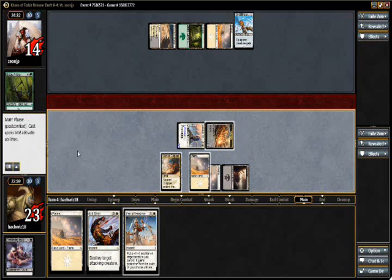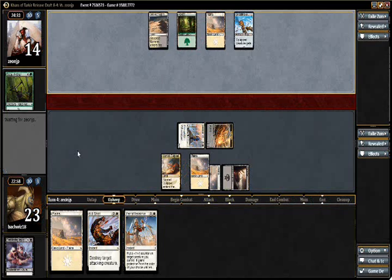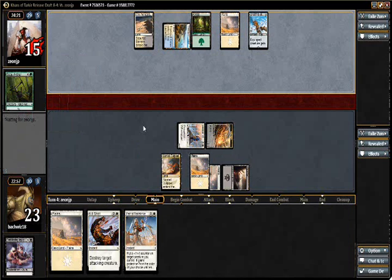This is a Sultai Archer. Well, this game started off pretty well. Unfortunately, now he gets to go morph plus equip. Then we get to Feat of Resistance up, and he has a tap land, which is fortunate for us.